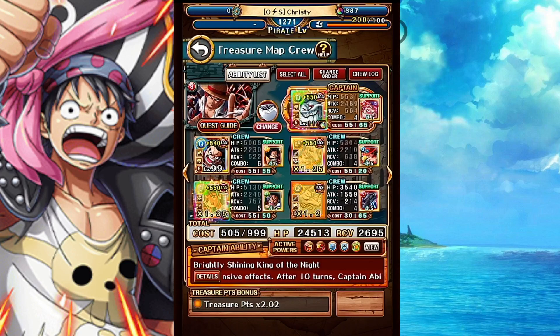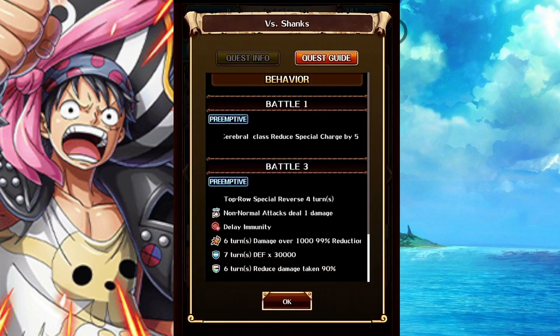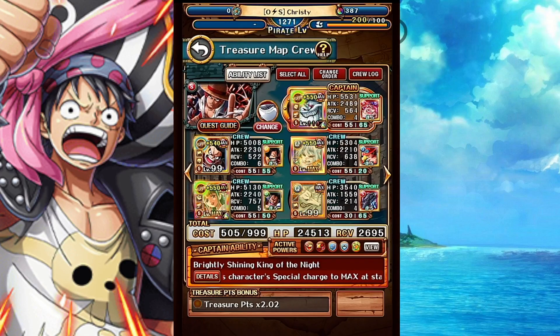On stage Shanks — treasure map is tricky to build for if you're trying to do it fast. The plan is I want to proc the Cat Viper super types to wave clear stage one through two. On stage two, I'm going to use the Cat Viper special to get attack to carry on to stage three. From there, I'll use Carawanda special to get an ore boost. And we will get affinity boost with that support Ace. We won't need matching orbs because we've got a Yori special on. In case I forgot to pop the Cat Viper support on stage two, I'll have this Luffy on in case I need an attack boost.